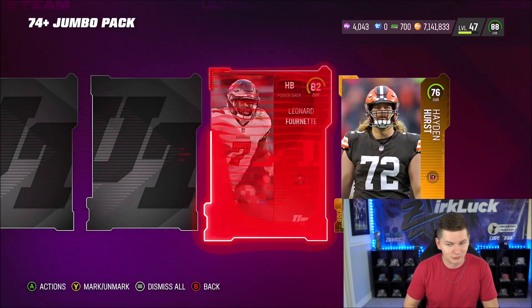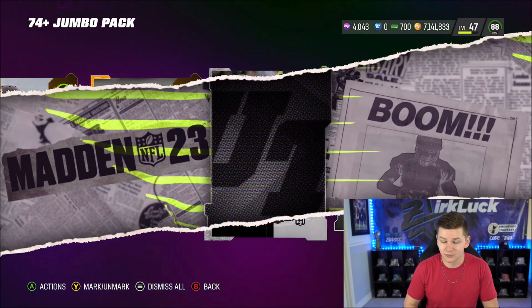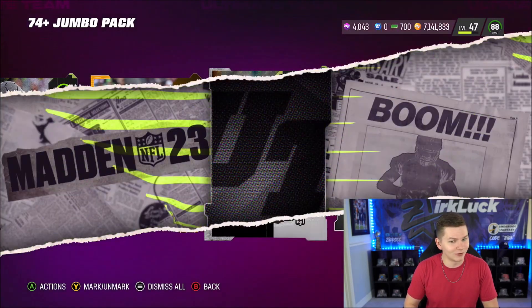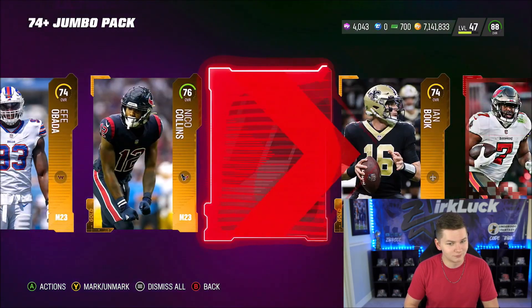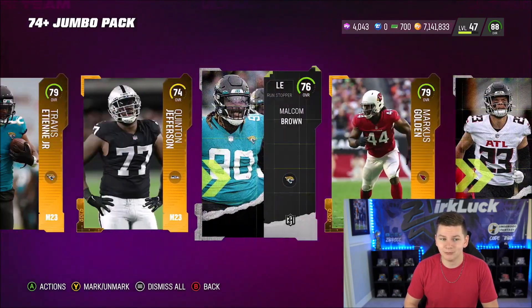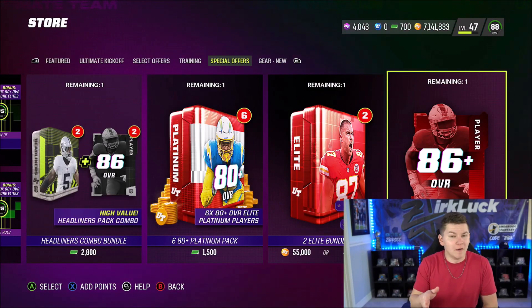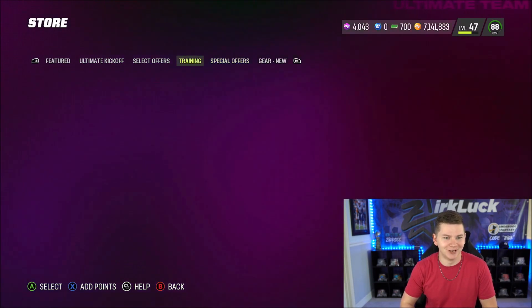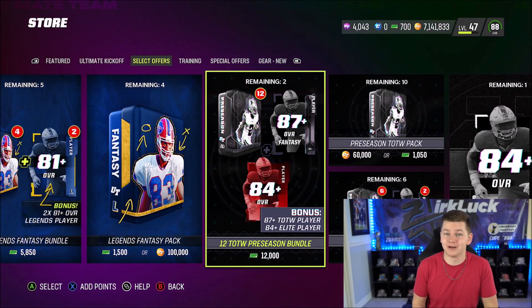We get an elite — 82 Leonard Fournette. A 74, a headliner at 76 overall. Need more elites, please. A 75, another gold, gold, and an 83. Yeah, that was not that good. People said this is like the best pack in the game, but it wasn't good for me. If I bought that with coins — 50,000 coins — I don't think we would have made our coins back. If it was better for you, let me know down below.